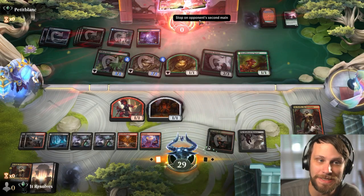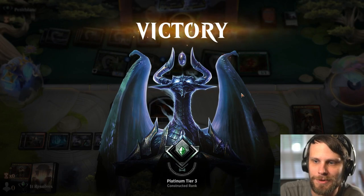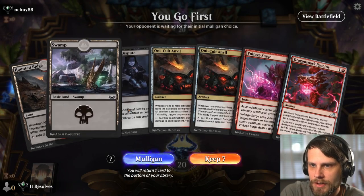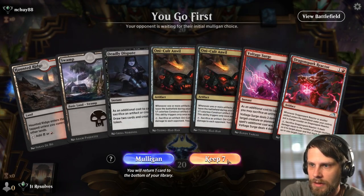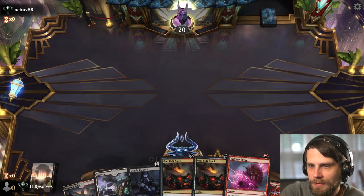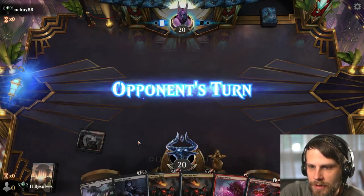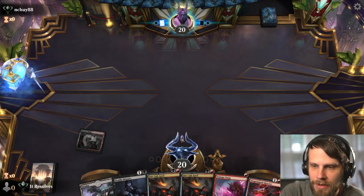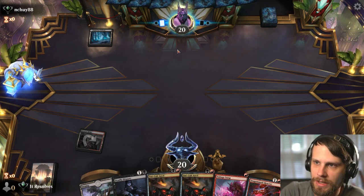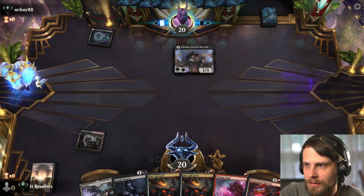That was a game full of misplays on my end but we were still able to secure that win. Jeremy, so far we're doing really well. Let's jump into game three. Here we are — this is definitely going to be our last game. The hand is okay — it doesn't have a ton we get to do right off the bat. We need something like a Blood Fountain or a basic artifact we can sac to the anvil to get it going.